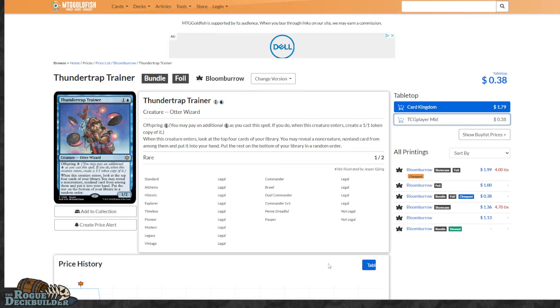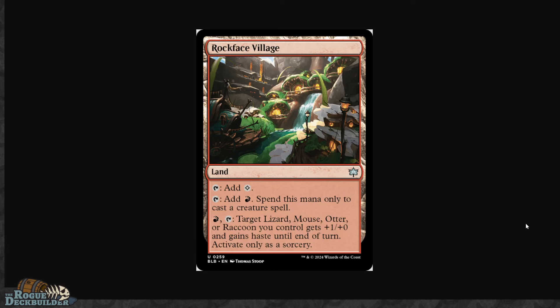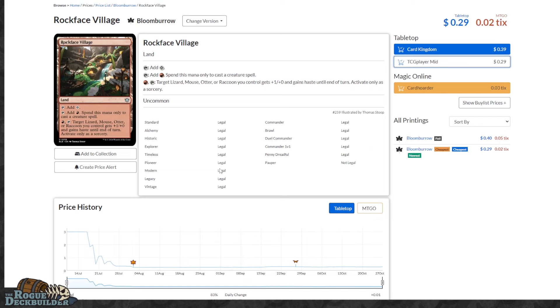On to my number nine. Number nine is going to be Rockface Village — I've called this one before. If you watch the Rogue Market channel, I did one for cards that were undervalued in Bloomburrow, and this one is still undervalued. Rockface Village sees a ton of play in various Standard, Commander, and even Pioneer decks. Any card that has double-dipping, like in the Rakdos Prowess Pioneer shell, is noteworthy. Most red decks have realized that Rockface Village is worthwhile putting at least a few copies in, but where it really shined was in the Mono Red Aggro shell.